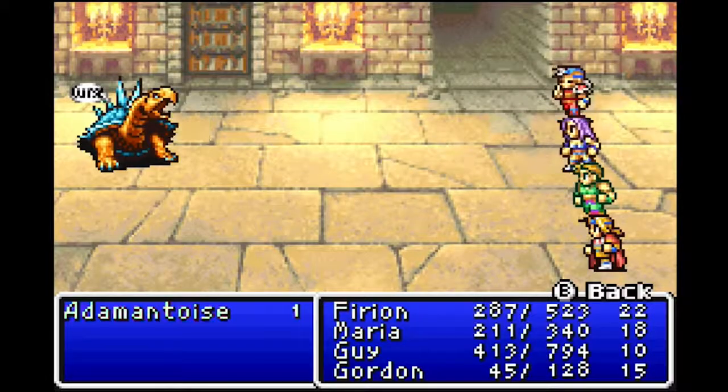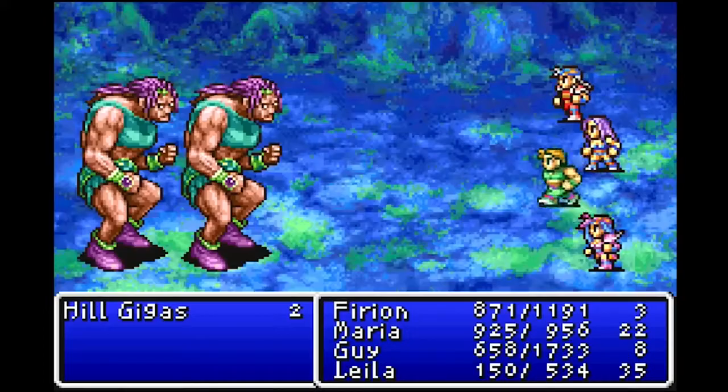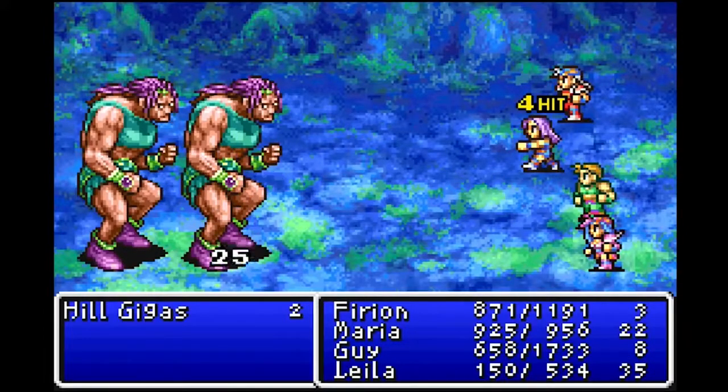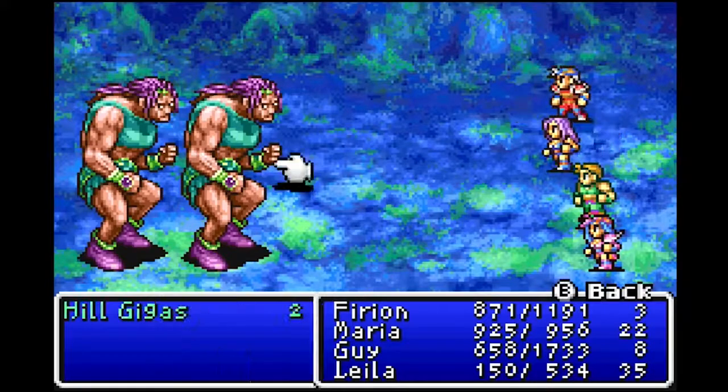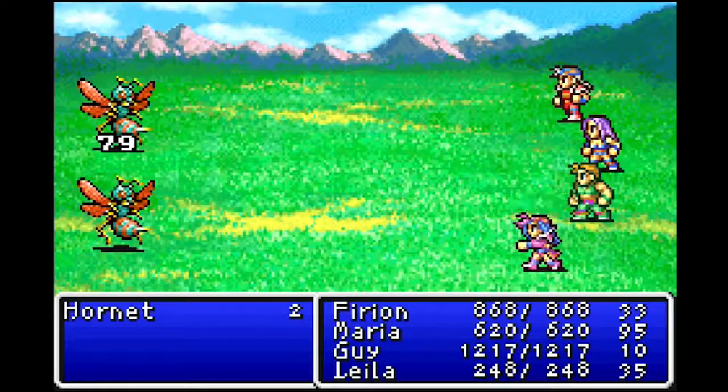If you want Firion to be a healer, throw him in the back row and cast spells all the time. Guy might start as a big beefy guy with an axe, but you can still give him a bow and focus on black magic. I say I like this idea in theory — in fact, there's a lot of things here that I like in theory. But there's one unequivocal truth to the whole game: Final Fantasy 2 is not good.